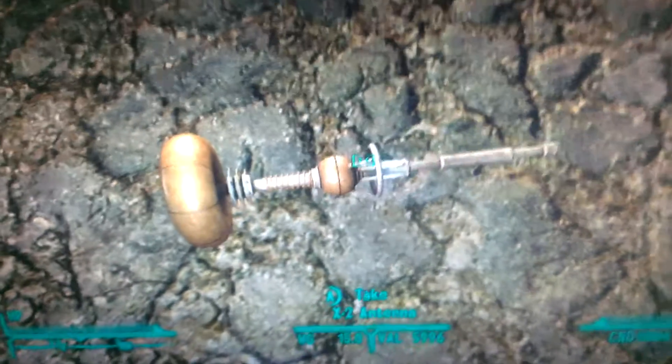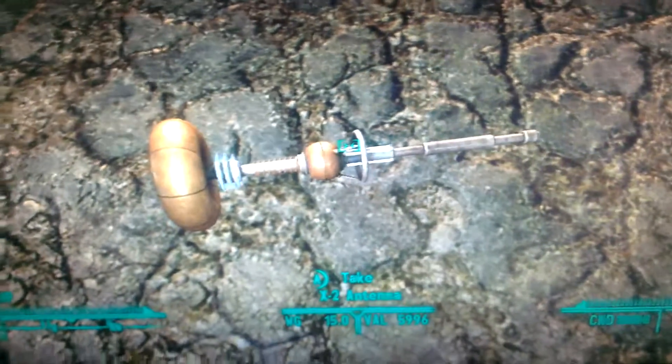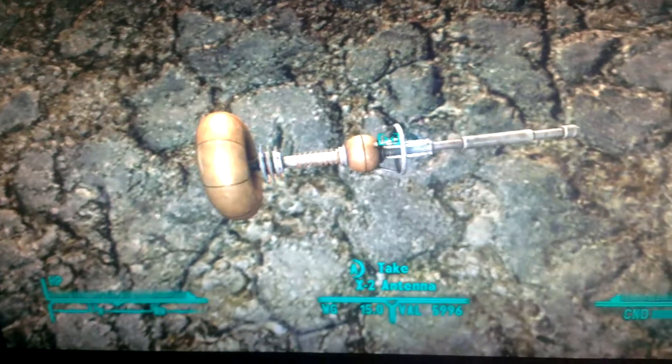What's up guys, this is CWGTux again, and today we're looking at the X2 Antenna, a unique melee weapon in Fallout New Vegas.